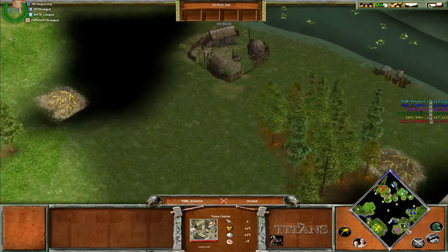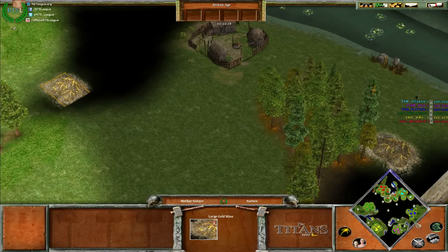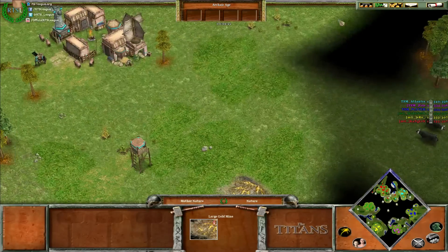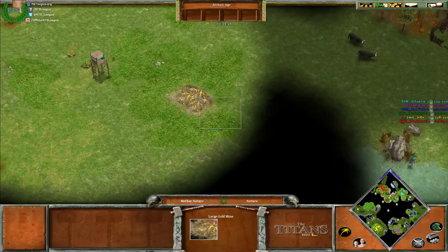Looks like a fairly gold-heavy map. I noticed that right away when I saw the back town center for pink having two large gold mines at it. The back town center for blue has gold too.